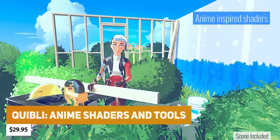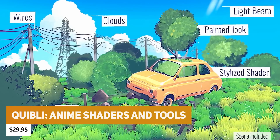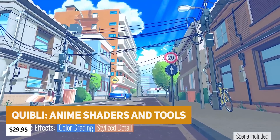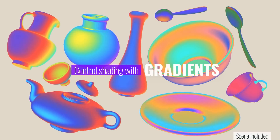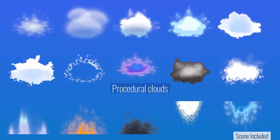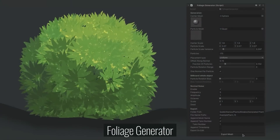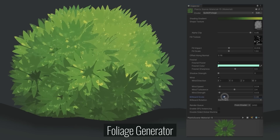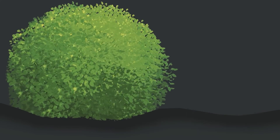Next we have Quibli at $29.95, which is the Anime Shader and Tools. It has become a really popular asset for creating that Japanese-style animated film look, using shaders, post-processing, and mesh generation. It has very specific stylized lit shaders, a foliage shader, grass shader, cloud shaders, and even things like light beams and an electrical wire mesh generator.